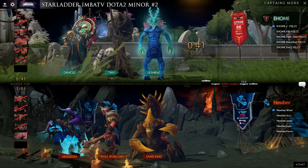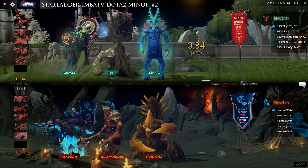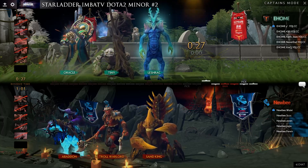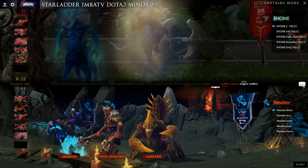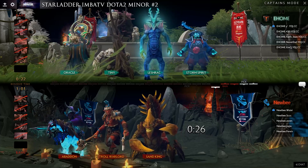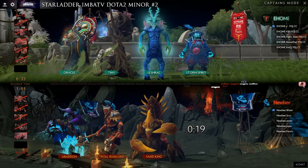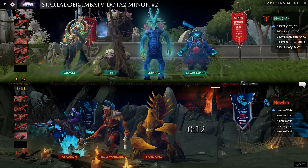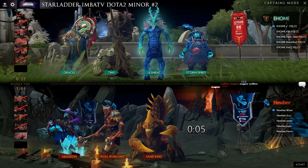A lot of time being spent here by EHome trying to figure out what they want to do. This could be a mid Shrek or a safe lane Tiny. They take a lot of time for that fourth pick and end up going into the Storm Spirit. Mobility is the name of the game for EHome — Tiny should be able to get a Blink Dagger, and then Storm of course with Ball Lightning. They've got some good setup with Vortex, Split Earth, Avalanche, and Toss.